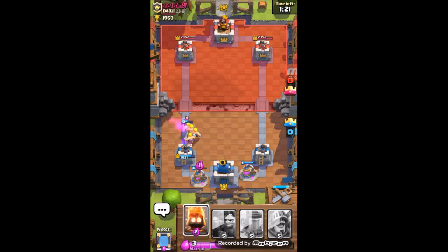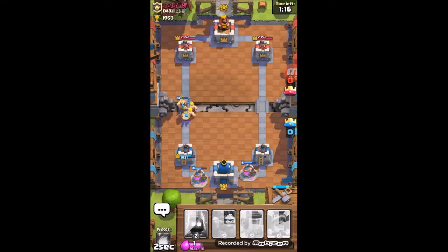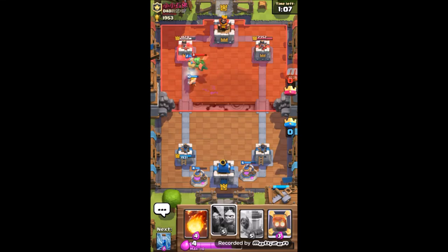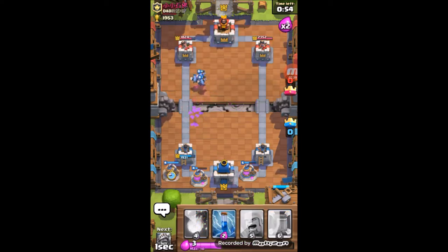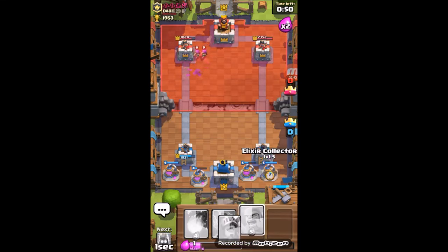He got some damage on our tower but not much - not enough to be worried about. I thought he was going to fireball that, but I guess he knew better than to spend so much elixir. We're gonna bring in a little elixir collector so we're gonna have so much elixir to work with.